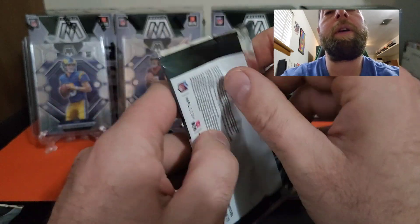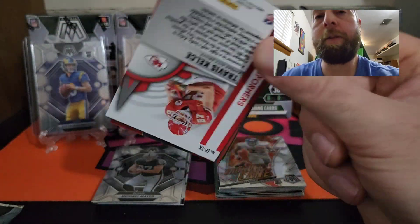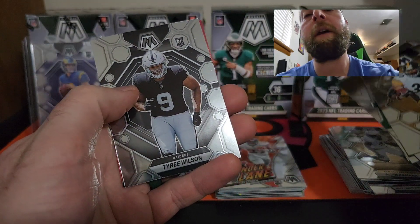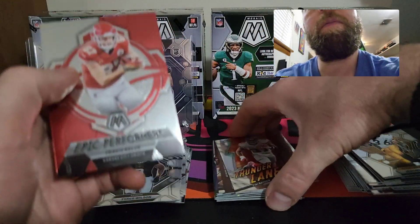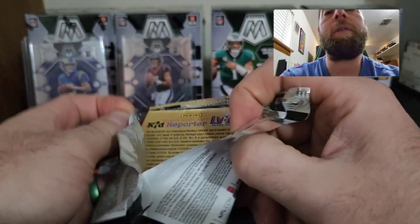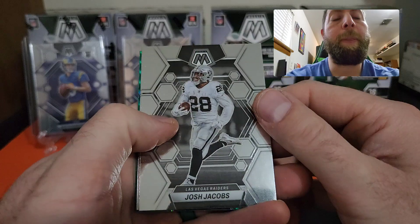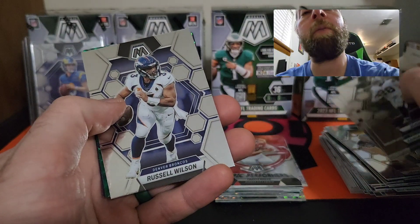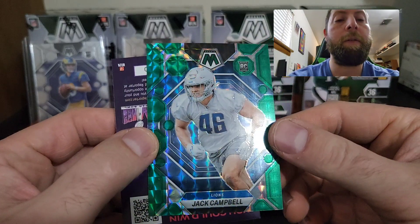Still waiting for something good — like a hit that's just 'wow.' Two blasters in and figured I'd pull at least a Genesis or a honeycomb by now. Jerome Bettis, Joe Namath, John Metchie the Third, Nick Chubb, Tyree Wilson on the rookie, and an Epic Performers of Travis Kelce. Last pack of blaster two — Josh Jacobs, Randall Cunningham, Steve Young, Cordelle Patterson, Russell Wilson, Jack Campbell on the rookie green Mosaic.